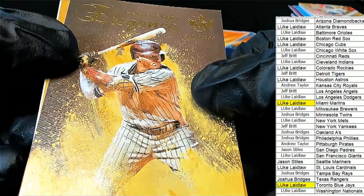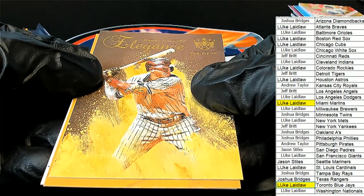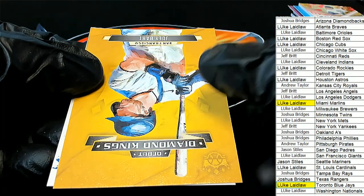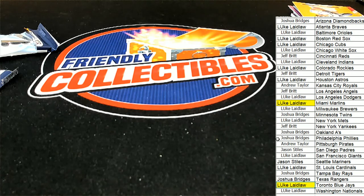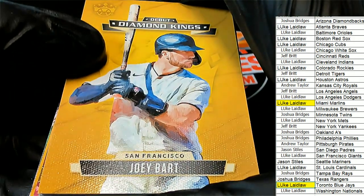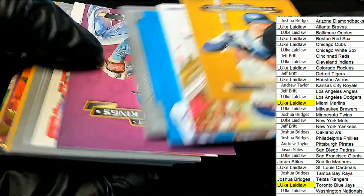Oh, is this one of the rare inserts? Come on big rare insert — it's a Machado Elegance. No, it's not one of the rare inserts. All right, we're looking for the big rare inserts. There's Joey Bart — awesome rookie Debut Diamond Kings, and that's our box break. You can see all these Debut Diamond Kings, how good these look for rookie cards. They are beautiful rookie cards to get — it's a beautiful product here at Diamond Kings baseball this year.